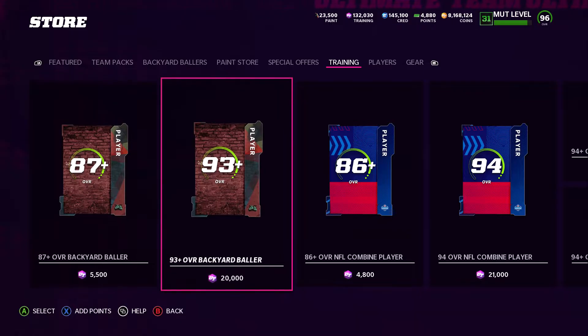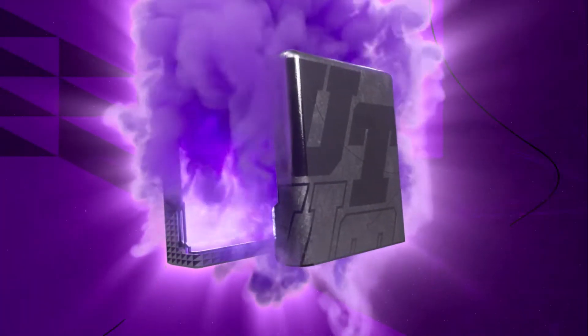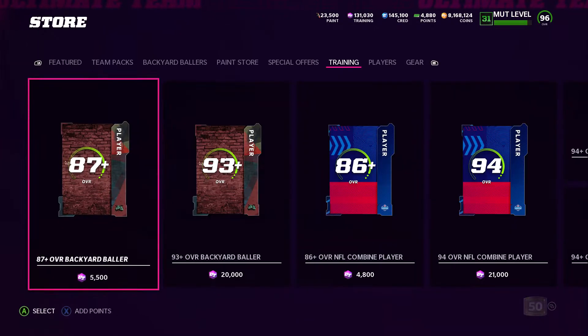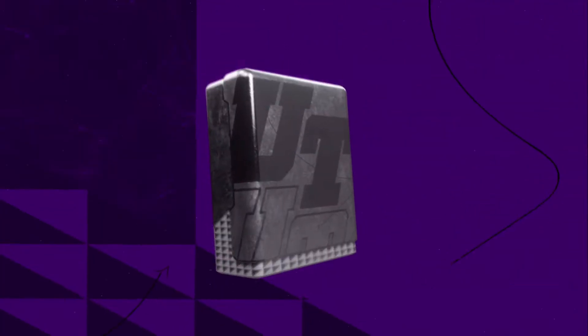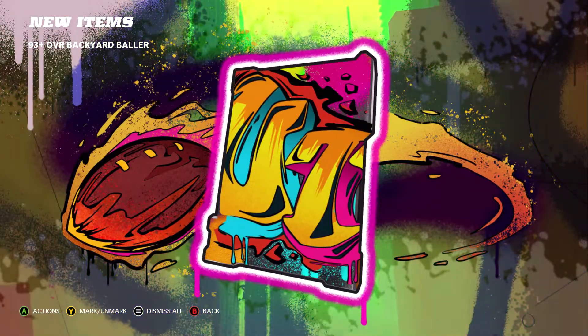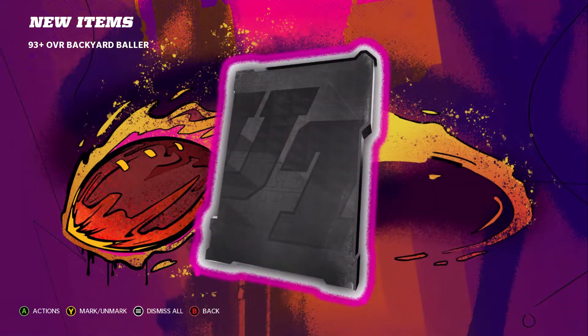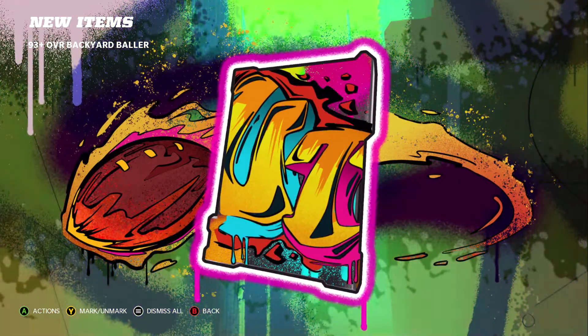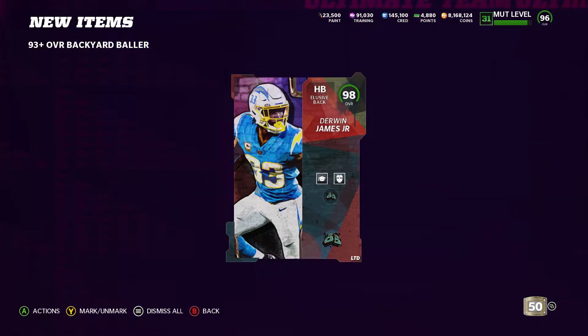Big animation — nope. We lost 1,000, that's not bad. Let's try it again. 95 Jackson — I'm going to hold on to that, we're still up on training. 93 Sean Taylor. 98 Derwin — let's go! We only spent 20,000 training, we got a Derwin, we got a 95, we got a 93. We are very much up right now. Nice rolls.